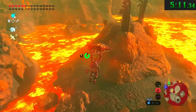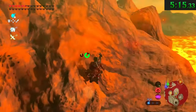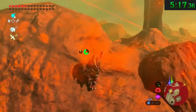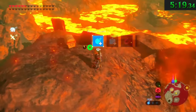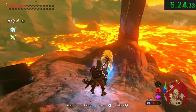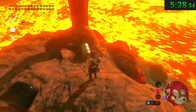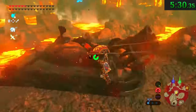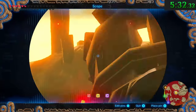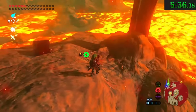Every time I mention how many different ways there are to open a treasure chest in this game, you all point out another way to get it done — but I think this is the last method left unmentioned in this series. You can break open metal chests by using Magnesis to move them into place, then running over to a cannon, firing a bomb at it, and when you go over to check the chest, it'll be gone but the contents will be laying on the ground.